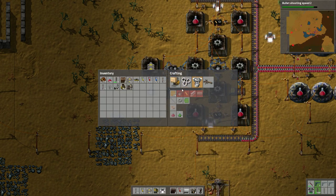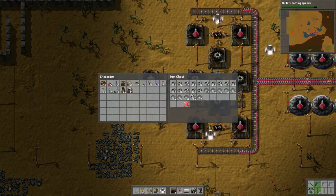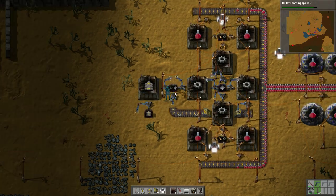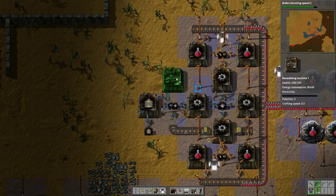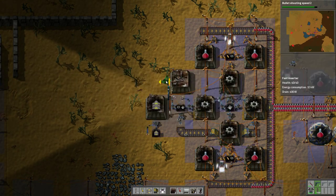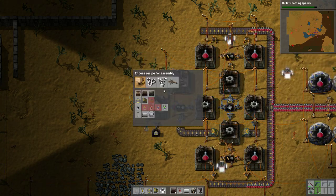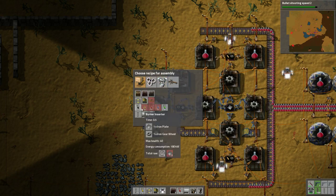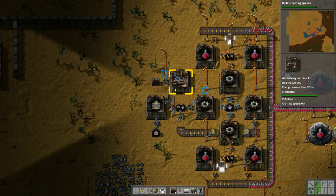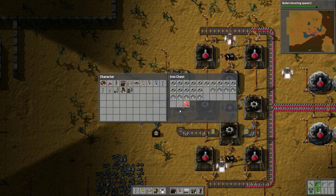Inserters take iron gear wheels, which we have tons of, plus iron plates and electronic circuits. So we have everything we need in this chest if I just add electronic circuits here. We'll have another fast inserter to carry stuff out and another box to go here - this will make inserters when it can. Why can't I choose a recipe even if I don't have the material? That's kind of silly.